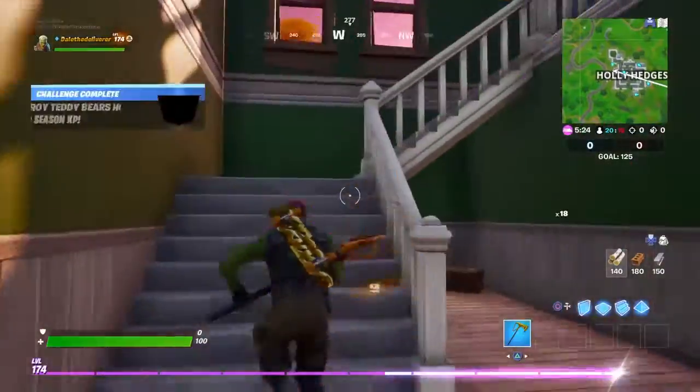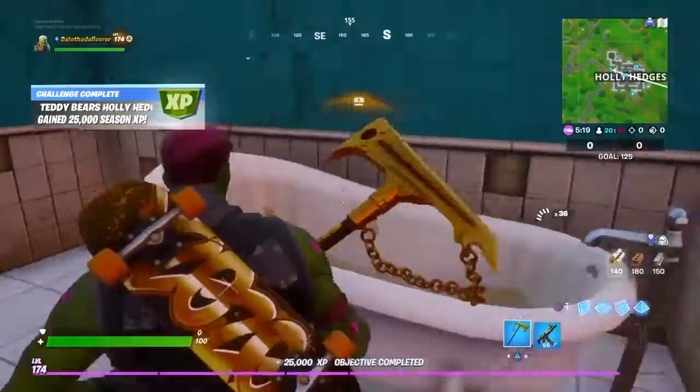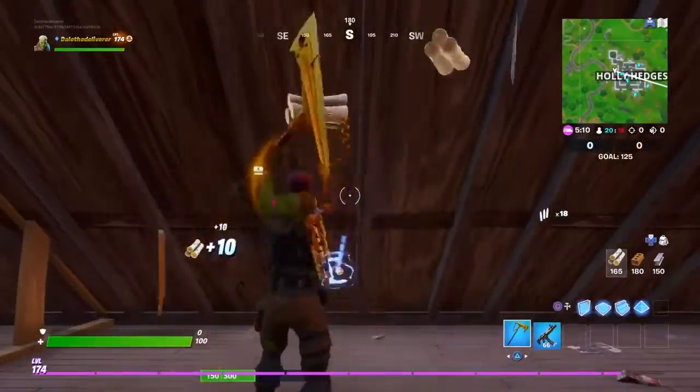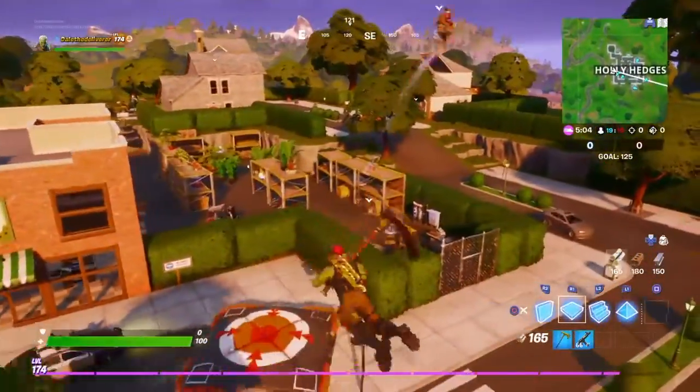Now we're going to go up the staircase to the left by the little chair. And then we're just going to break through here to build up so that way we can get to the next ones. And that's four so far.